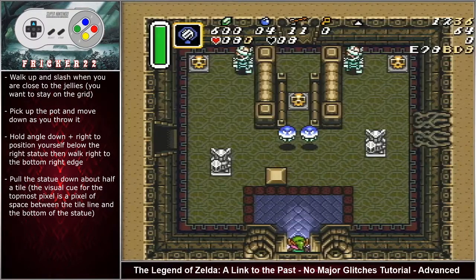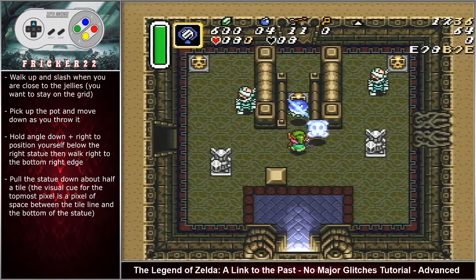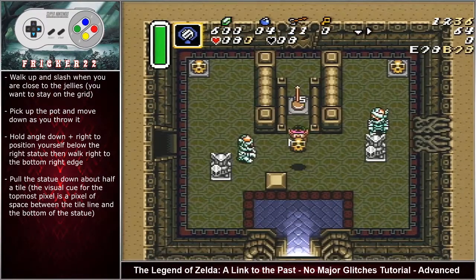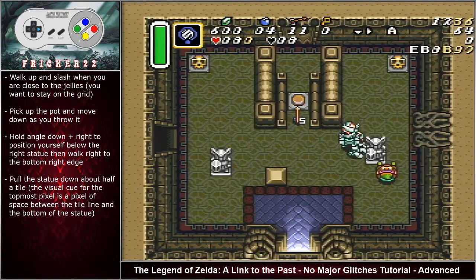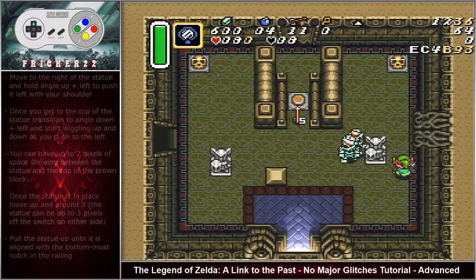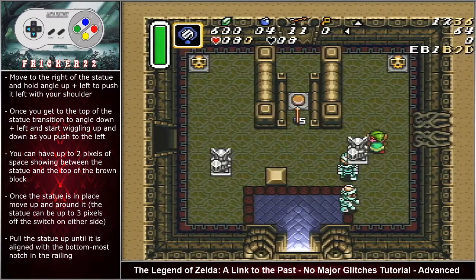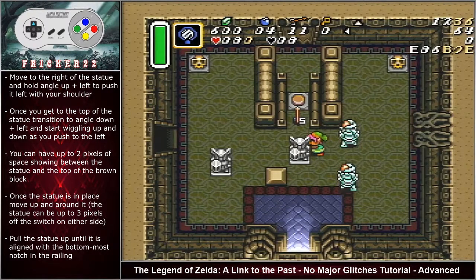This is the mummy statue room — the greatest room ever created in ALTTP, quote-unquote from Mr. Greenham himself. Walk up and slash when close to the jellies, staying on the grid. There's no need to change movement if the right jelly starts to move away. Pick up the pot and move down as you throw it. Hold angle down right to position yourself below the right statue, walk right to the bottom right edge, pull the statue down about half a tile. The visual cue is a pixel of space between the tile line and the bottom of the statue. Move to the right of it and hold angle up left to push it left with your shoulder. Once at the top of the statue, transition to angle down left and start wiggling up and down as you push left — this increases movement speed.